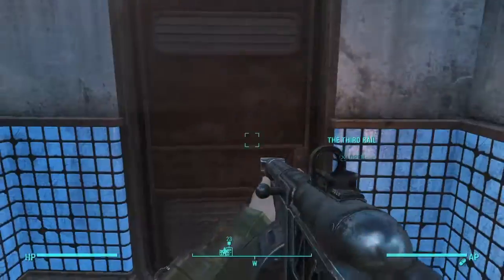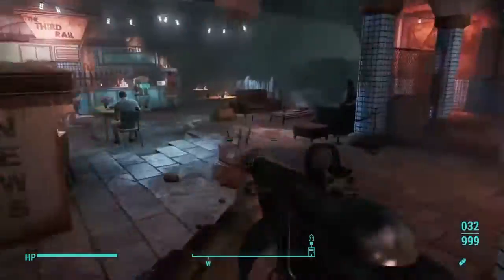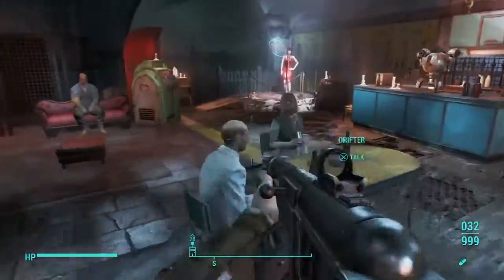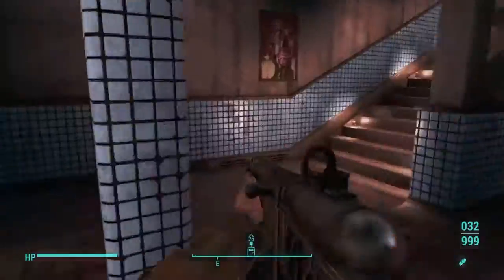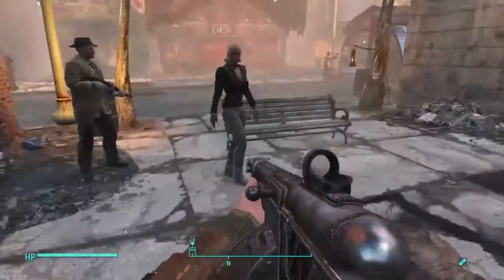He had already given me a mission called 'Special Delivery.' So look in your quest log and see if you have this mission called Special Delivery. Once you go into this mission, you'll have to go to the Cabot House, meet with Edward Deegan, and then you'll go from there.